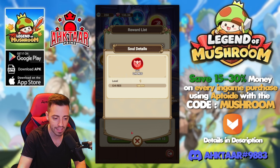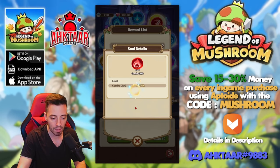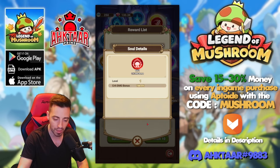Inside a soul you have different stats: crit resistance, attack bonus, defense bonus, HP, basic attack damage, combo damage, counter, and finally crit damage bonus.